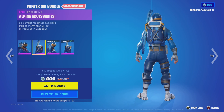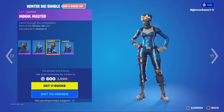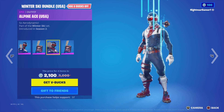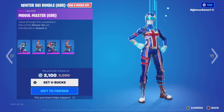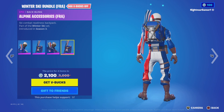We got the winter ski stuff — I don't know if this was back out already, but we got Alpine, I think with their back blings, and then Mogul Master with its back bling. The bundle is $2100, but if you already own one of them it'll be $600. You can get them separately for $1500.